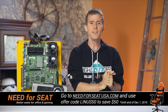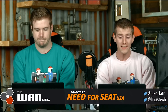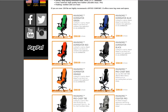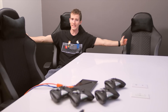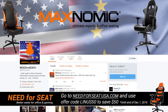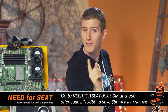Today's episode sponsor is NeedForSeat.com, makers of the Maxnomic chairs that you've probably seen in a lot of our behind-the-scenes videos on the WAN show, and pretty much anywhere that I, Luke, or any other member of our team sits down. They've got a wide variety of sizes and styles available, whether you want something black and professional-looking for a boardroom or vibrant out-there colors. If you go to NeedForSeatUSA.com — linked in the video description — and use offer code LINUS50 before December 1st, 2015, you can save 50 bucks on any chair on their site.